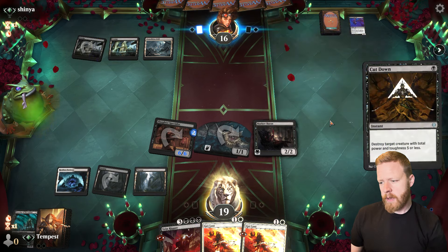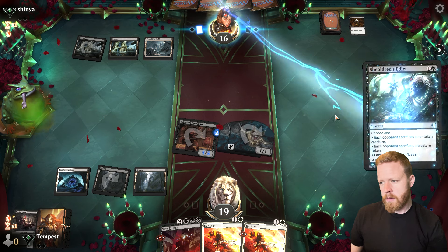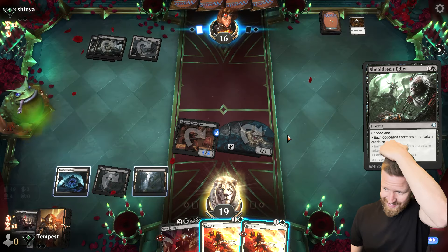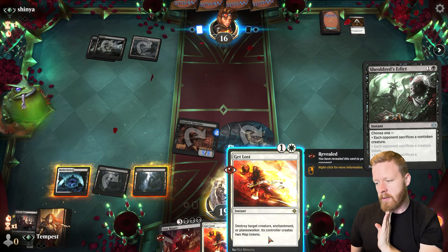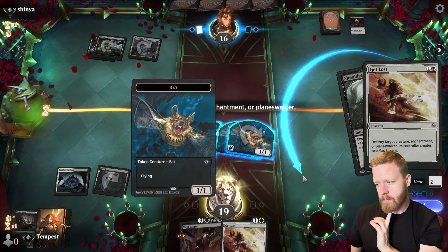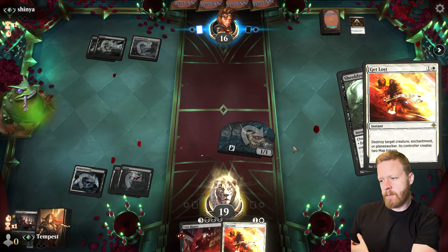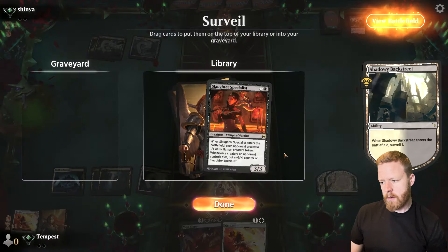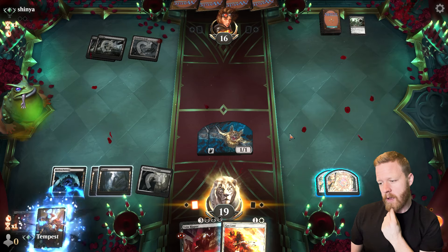Cut down. It's a lot of removal. They're going to kill our Specialist, unfortunately. I'm almost tempted to kill it with this just so that I can have the maps, but we still have another one backed up. They did choose non-token, right? Yeah. Let's get the maps. We'll land another Specialist — let's go for something bigger. I want an Edgar or something like that. Let's start digging through our deck.